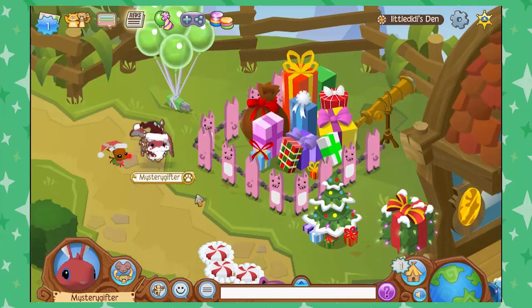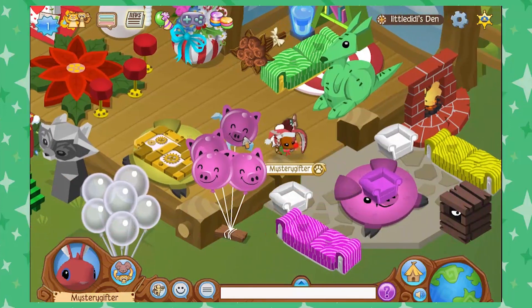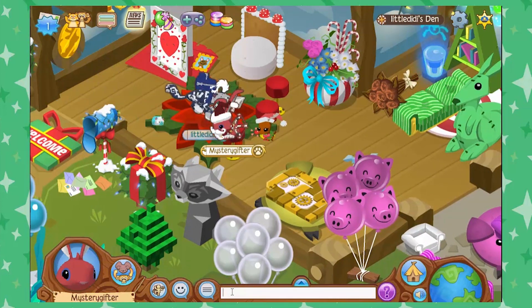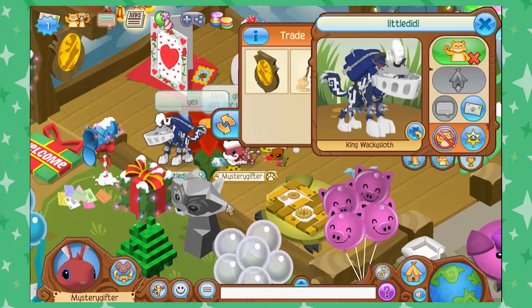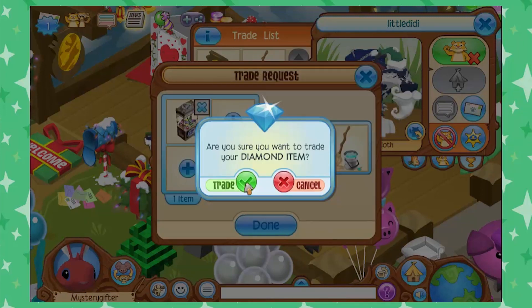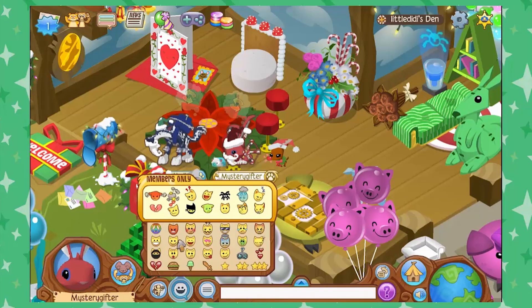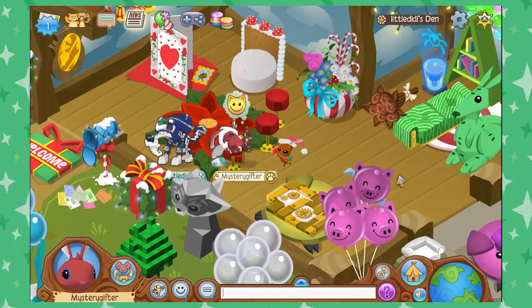Let's try this den — Little Dee Dee. We spotted them in Jamaaliday Township. Look at this, it's really cute. You've got some different themes going on here, got Jamaalidays going on. Now Little Dee Dee is a non-member, which means we can't send a gift in a JAG, but let's see if we can trade them. Maybe they'd like the raccoon claw — let's put that in there. I think that's a pretty good trade. Happy Jamaalidays Little Dee Dee, you've got a great den — I love all the different items in it.